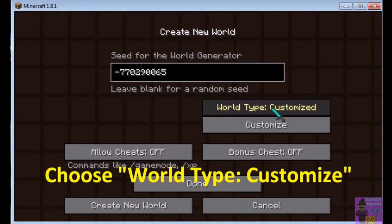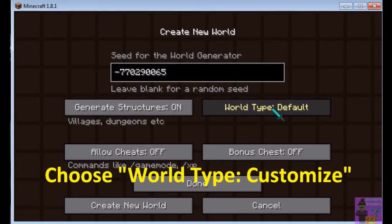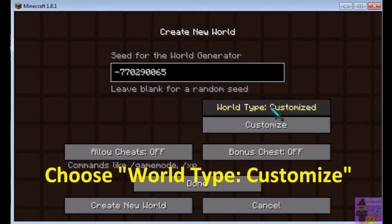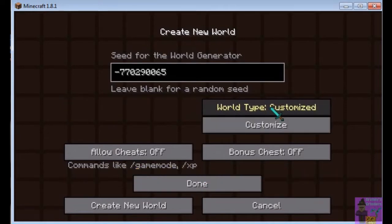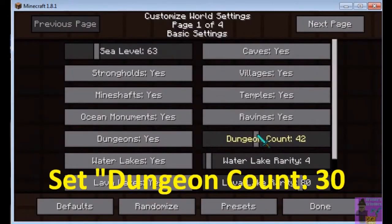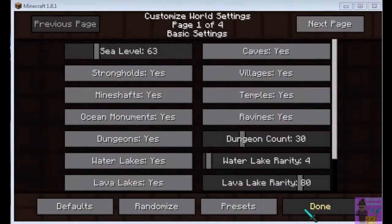Hit the Control key and the V key at the same time and it'll paste the seed into the box. That's about the only way to do it except hand typing it. There are a number of options — as I'm scrolling through to show you, hit Customize. Not Flat World Customize, just Customize, and hit the Customize button. Near the bottom is Dungeons, and you set your dungeon count to 3, so you have a likelihood of getting more dungeons than are usually generated in a Minecraft world.